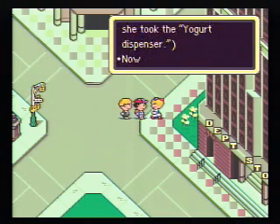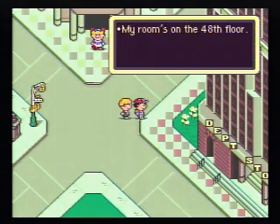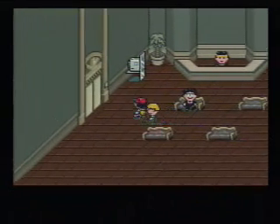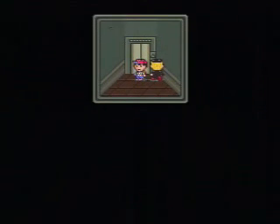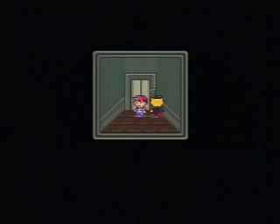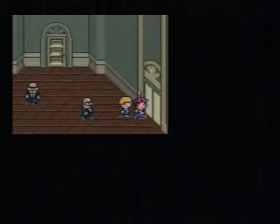Well, that was rude. That's kind of you to make trout flavored yogurt, even though I don't really care for it. But more importantly, we get access to the 48th floor of the Monotoli building. That's very important, because without giving her the yogurt dispenser, the highest we can get at the Monotoli building is only the 47th floor. Until you get the yogurt dispenser to the maid, this elevator will be closed.